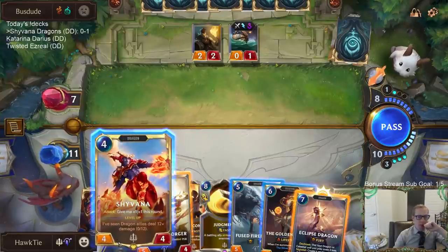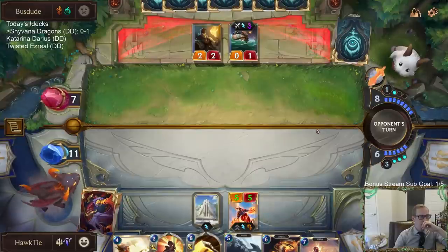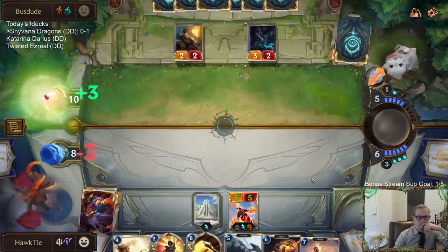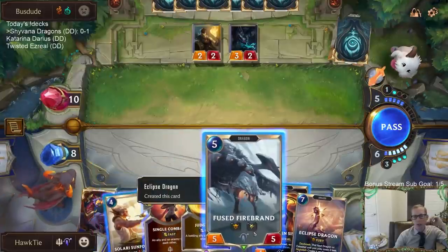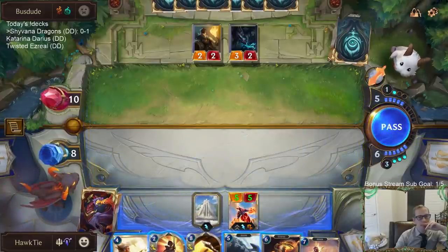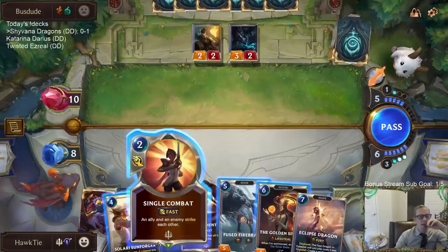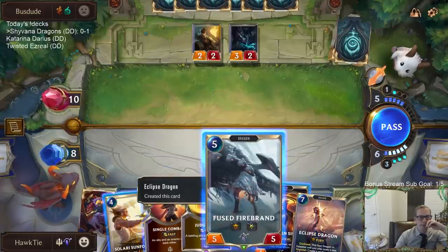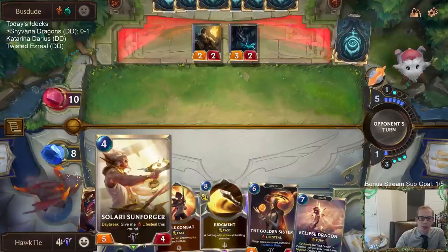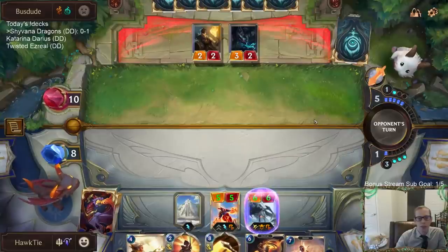I could do both Sunforger and Golden Sister next turn, but I'll just do it this turn. They could technically still play Go Hard, Pack Your Bags — in that case I would use Single Combat. So I could go Firebrand. Next turn I have Sunforger and Golden Sister. If I go Sunforger and they Ruination again, then I have Golden Sister to back that up. That was from Jowl Hunters — puts me back to 20.